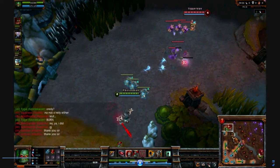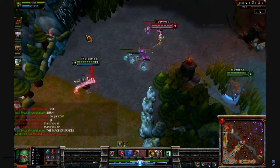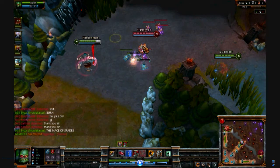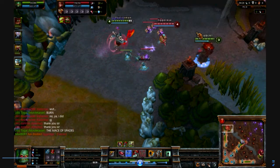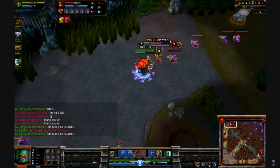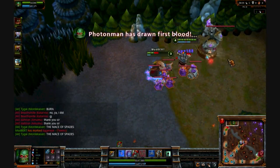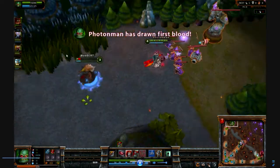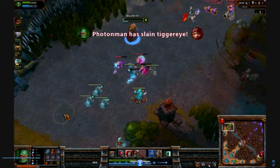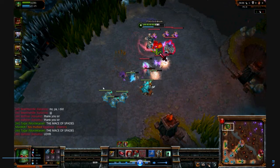I see Udyr coming in and I want to get my shield ready so when it's time to engage I'm ready to pop it. I go in — he flashes away and I flash in. I stun, use my shield. Udyr changes to bear stance and stuns. We end up getting the first blood. See how strong of a lane that is when you have another stun? Wow.